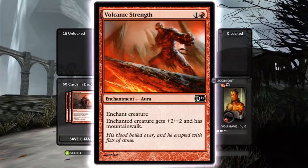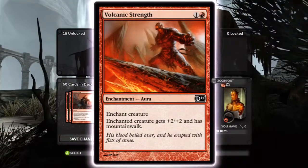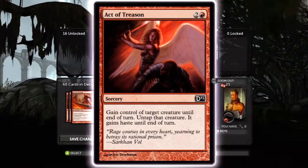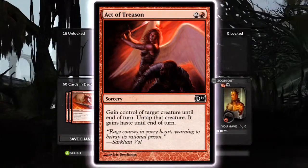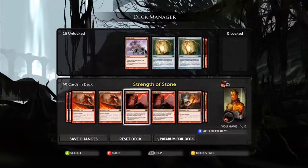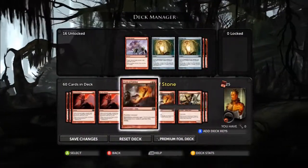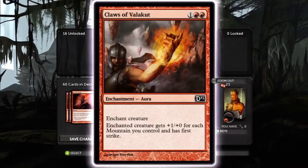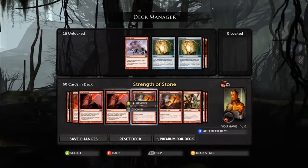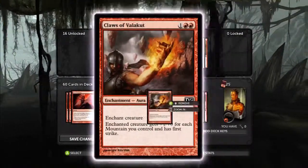Volcanic Strength is a two-cost enchantment. The enchanted creature gets plus two, plus two and Mountain Walk. The Mountain Walk doesn't always help, but it sometimes does. Act of Treason is a three cost - gain control of target creature until end of turn, untap that creature, and it gains haste until end of turn. It can be an 'I win' card. For instance, if the whole game they don't have any answers for you, and then they finally get out something big like a Wurmcoil Engine, you can just Act of Treason and swing with your whole side and win. Claws of Valakut is a three-cost enchantment - the enchanted creature gets plus one, plus zero for each mountain you control, and gains first strike. This goes nuts if you put it on Spike Shot Elder - Spike Shot Elder can be like a six-one with first strike, and you can keep tapping mountains and dealing six damage. It's crazy.